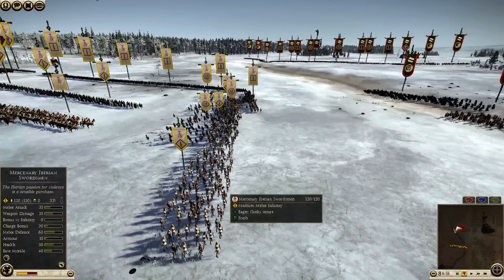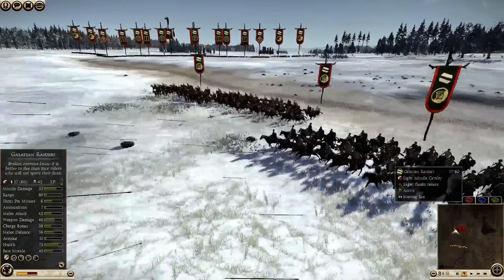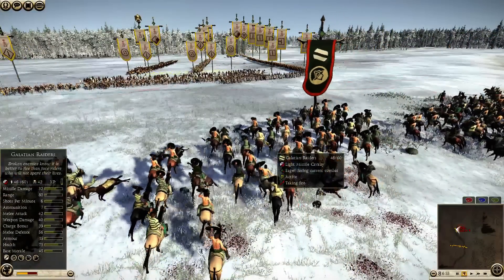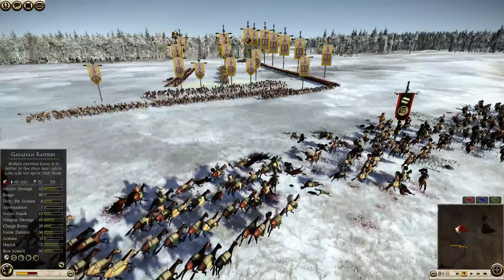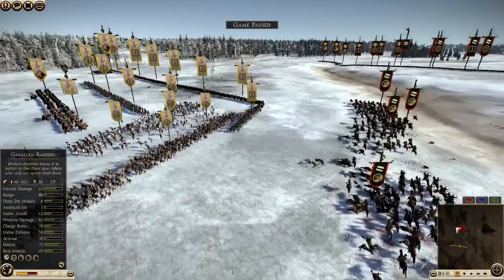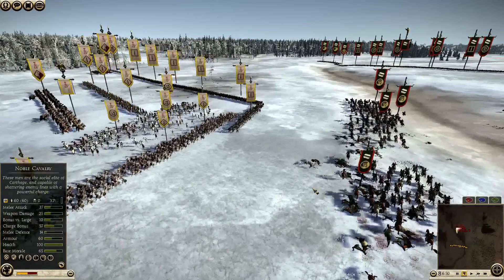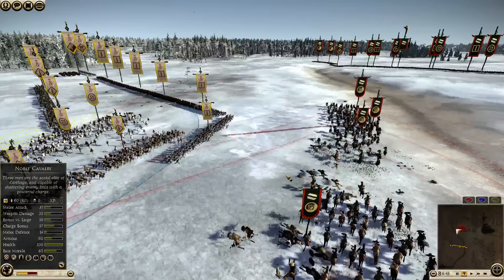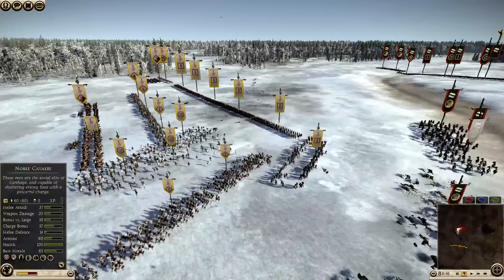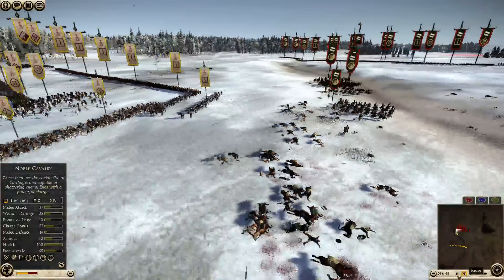The reason these guys are so cost-effective and so versatile is showcased very well here. These Galatian Raiders get too close to my skirmishing lines, and these guys, by just having fire at will on, are able to decimate them. The Mercenary Iberian Swords have five Soliferums each, but they are 120 men per unit, so each volley is going to be a lot more devastating than if they were only 90 men, like most skirmishers are. It's very easy to underestimate them and move too close with horse skirmishers and horse archers — if you do that, they're going to take a lot of them out very quickly.